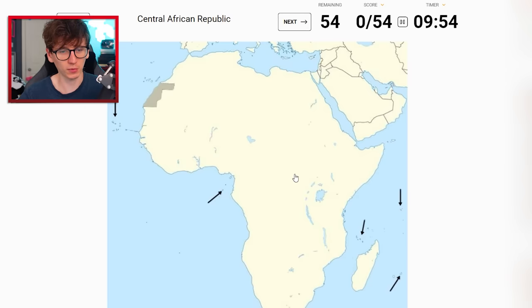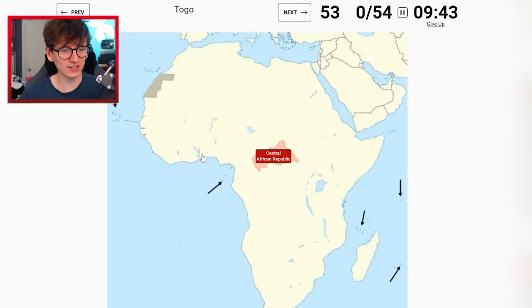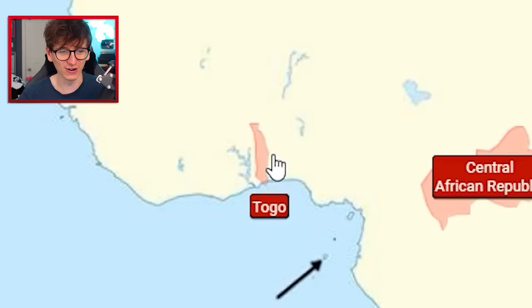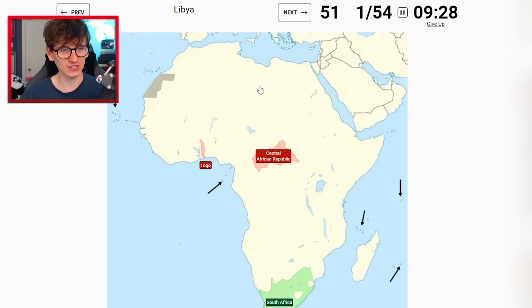Central African Republic - it's above Democratic Republic of Congo, which I think is here, so I'm gonna go there. Oh, you can see even if you're like two pixels away it does not give it to you. Togo is about here - oh my god, this is gonna be so difficult. South Africa, that's an easy one - there we go, we've got a freebie. Libya is also pretty easy.